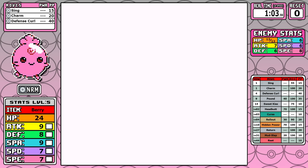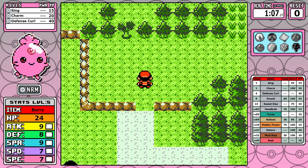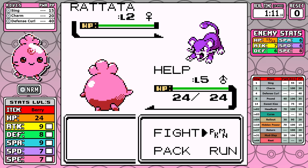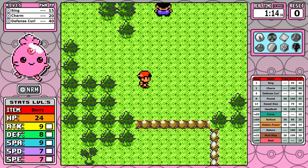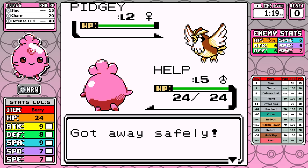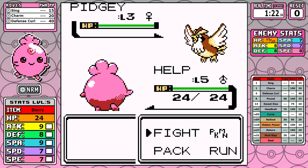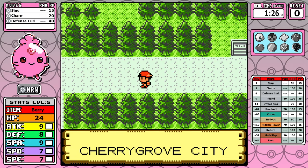With that out of the way, let's sit back, grab yourself a sodypop, and start talking about what makes Igglybuff such a hassle. If you remember the god-awful Hoppip run I did in Crystal a long time ago, you'll know that Hoppip cannot attack any Pokemon at the start of the game. The same thing happens here with Igglybuff — we start off with Sing, Charm, and Defense Curl, and we do not get an actual reliable move until level 9 with Pound.